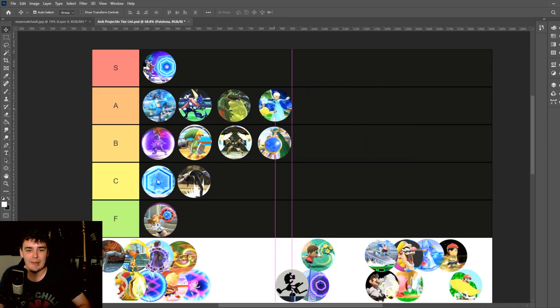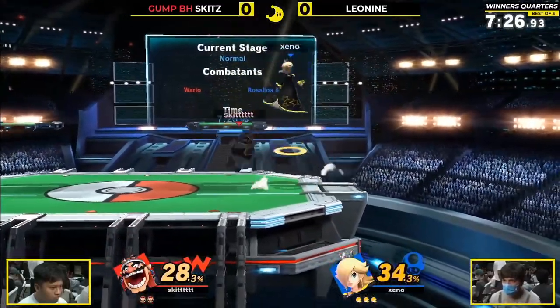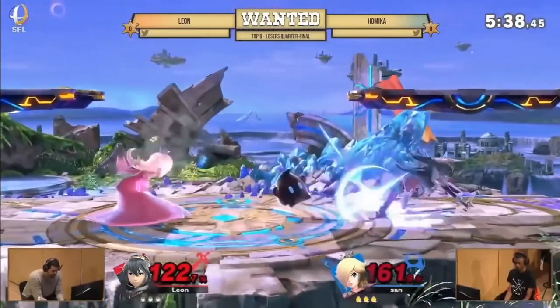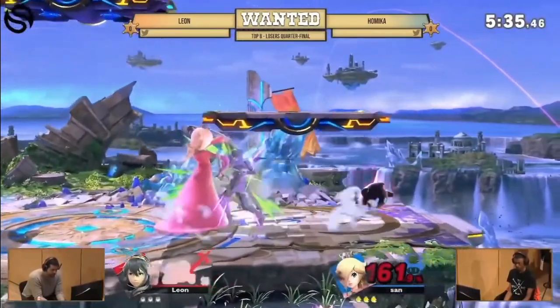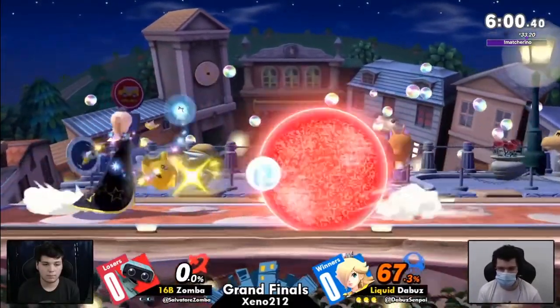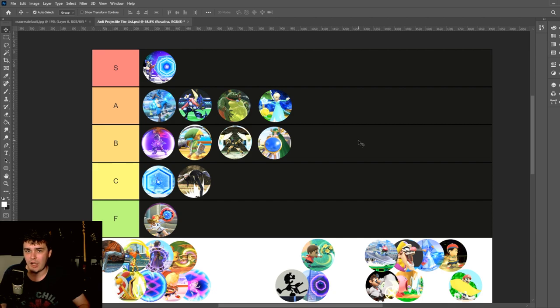Rosalina's down-B is actually going to get an A tier from me. I know a lot of people get really annoyed by Rosalina, but she's one of the coolest character designs Smash has ever had. I love that it's so heavily based around getting into the perfect spacing range and chipping away at Luma before going in for the kill. She plays a really cool counter-spacing game, relying a lot on very slow walking and micro-spacing, and the fact that you can't just chuck projectiles at her — you need to actually figure out how to deal with Luma — I love that.